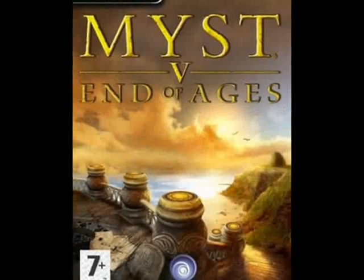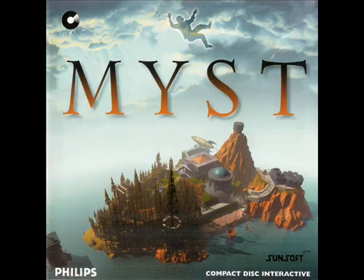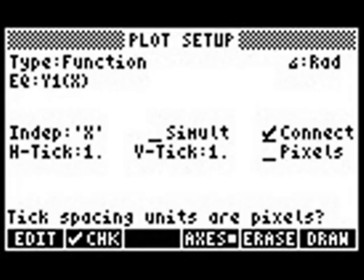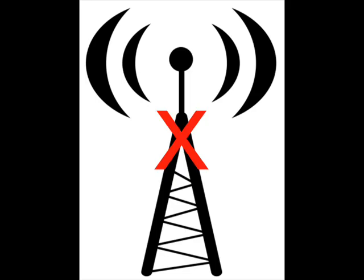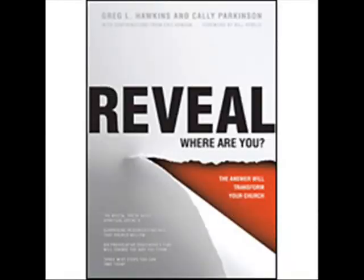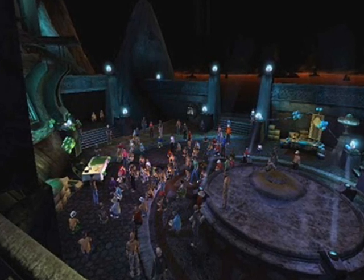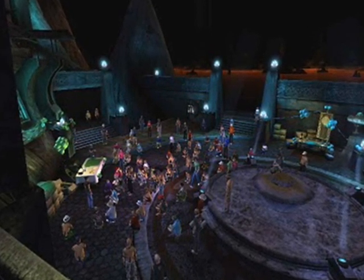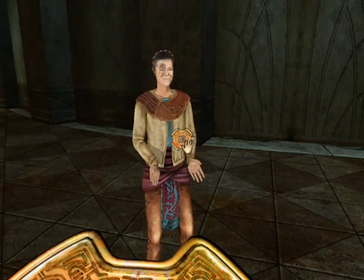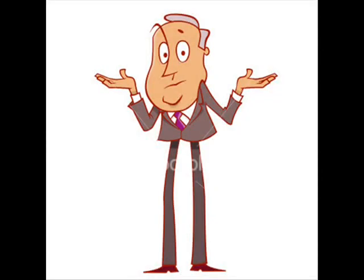A third reason is that I do not consider Myst 5, for canonical reasons, to be connected to the Myst games. I consider it connected to Uru Live and Uru, because it sets up the plot events for Uru, but it doesn't really connect to the Myst series besides having Atrus and Yeesha in it. We even get a canonical explanation: the Stranger in End of Ages is a character named Dr. Watson, revealed in a 2007 Q&A with Myst and Uru Live fans in the cavern. He was the person who found Yeesha, the Barrow, and the tablet in D'ni, and set up the events of Uru Live. It just doesn't connect with the rest of the series.